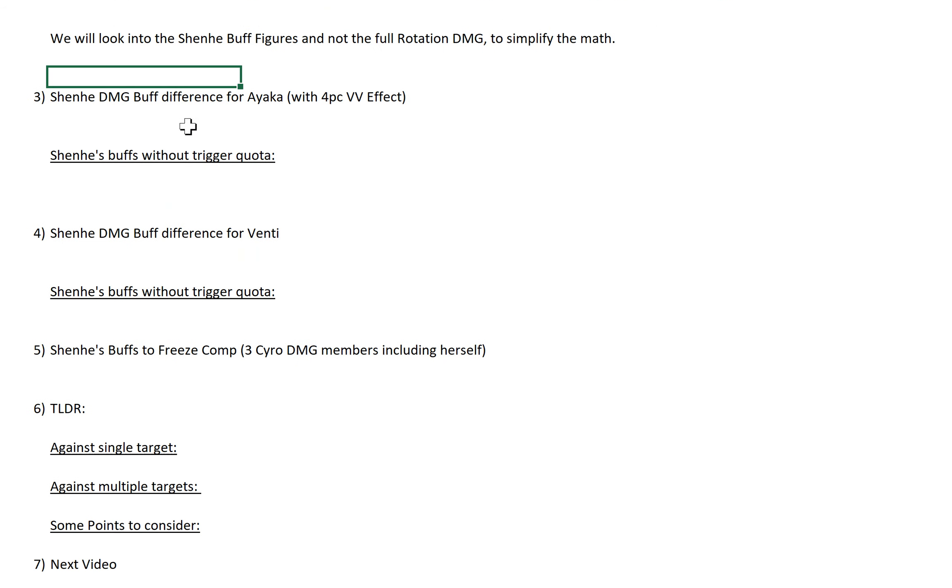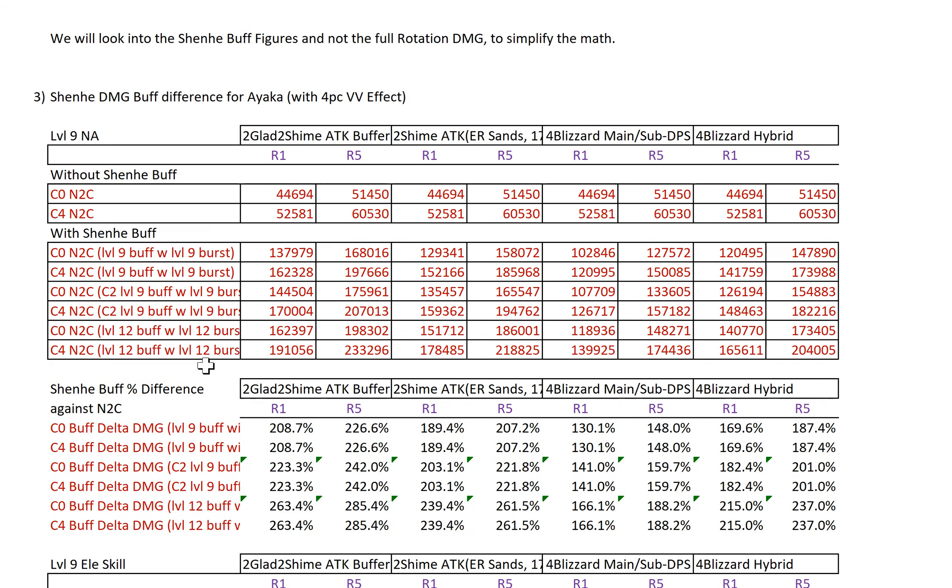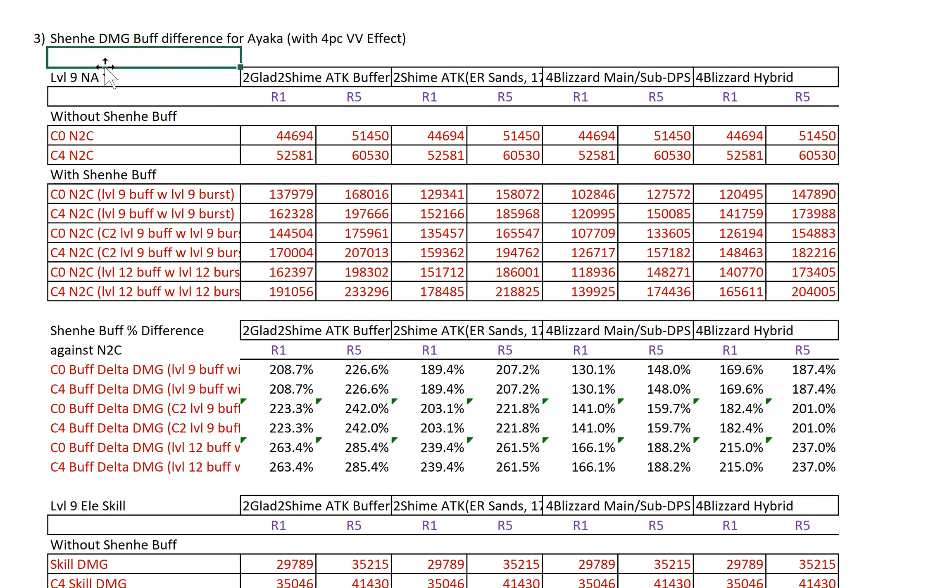Alright, that covers the rotation and mechanics. Let's talk about the math and look at the figures. These are the Shenhe buff figures with or without trigger quota. Here are the damage figures for normal attack — Level 9 normal attack — without buff and with buff, as you go from C0 to C2 gradually. This is the type of damage figures you'll be expecting. It's quite a big boost because her normal attack talent multipliers are lower than Ganyu's charge attacks.